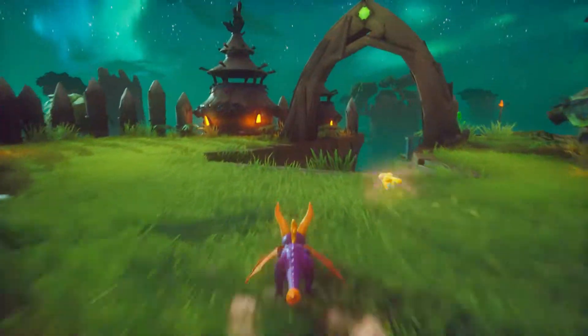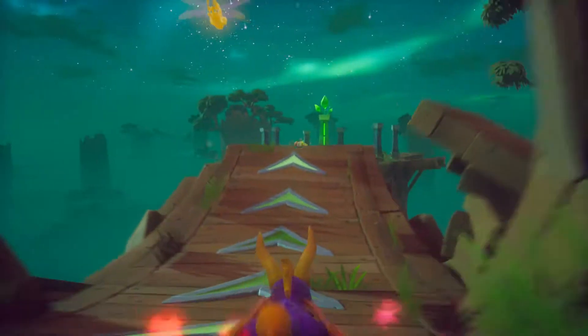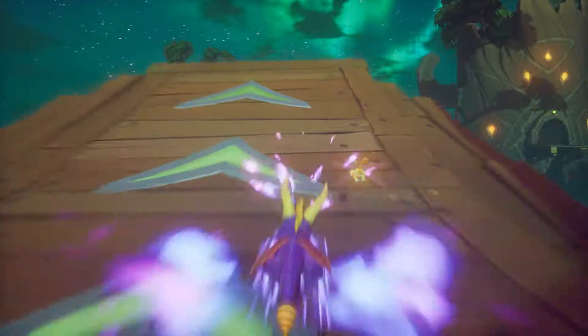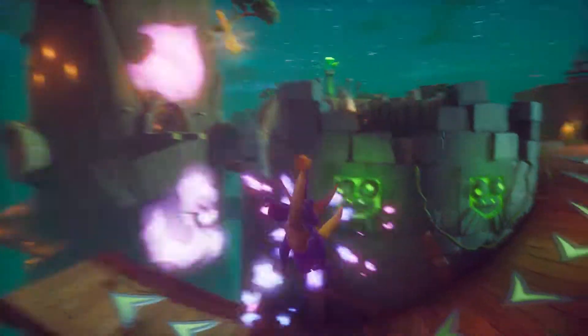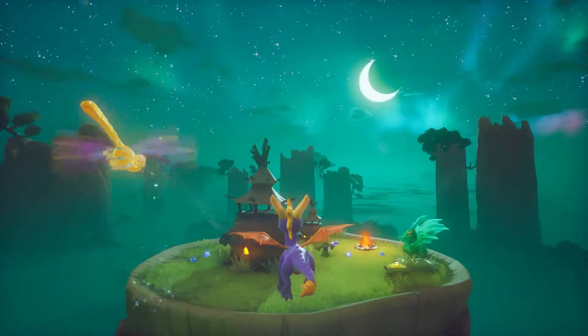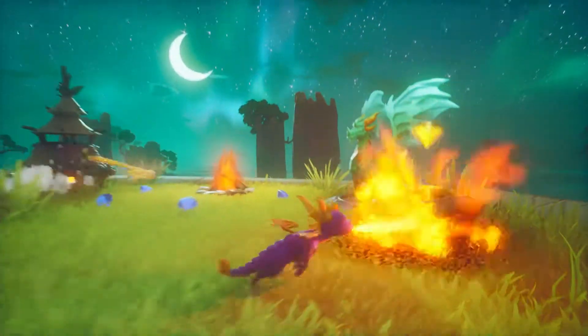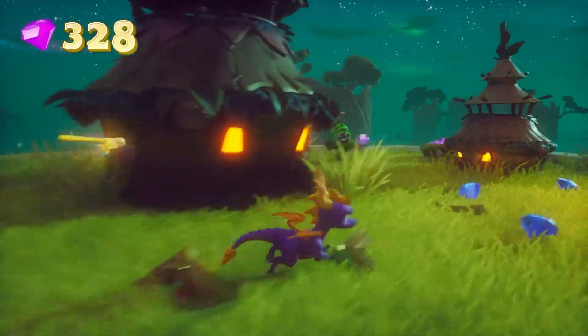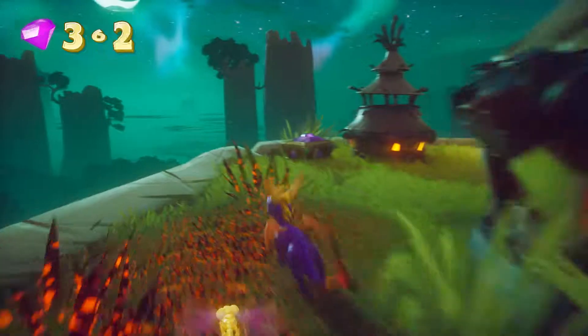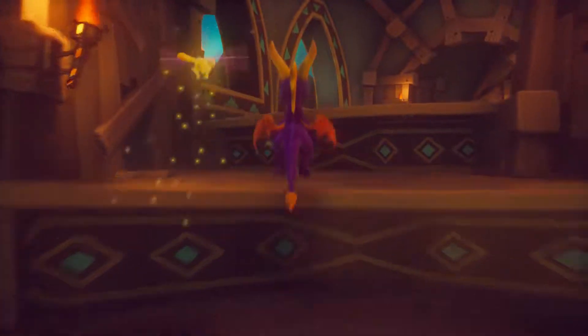We're going to come up to this dragon right here — I think it's Lyle — and we're going to supercharge up this ramp. Do not let go of your charge at all, hold down your charge button. We're going to go up this ramp, go out off the corner of it, loop around here, go up this supercharge ramp, and then jump off that ramp right there. We're going to glide about halfway across the gap, just kill that thief there, and that's how you get to that secret area.